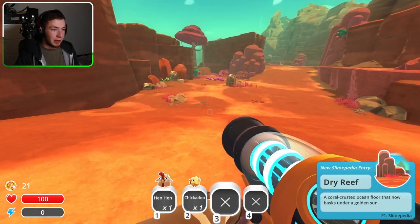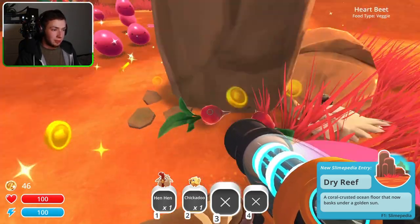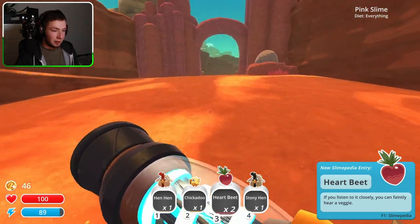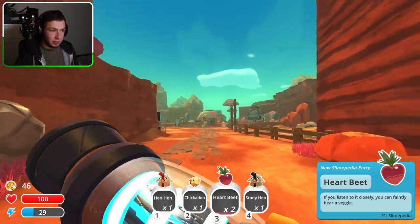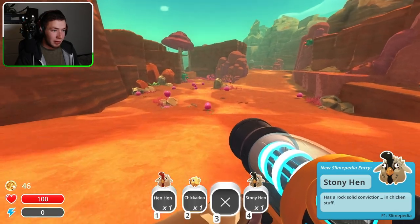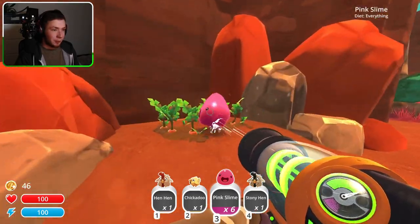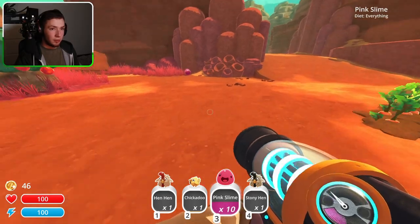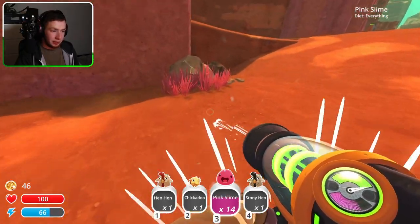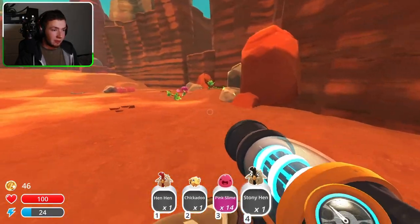This is a dry reef and we have a bunch of slimes over here. I got a stony hen and a heartbeat, so I can actually go ahead and set up a farm for these eventually. For now, just gonna throw those out there and hopefully slimes won't come and eat them. I'm collecting everything. Pink slime diet is everything, which is important because there are some slimes that cannot eat certain things — fruit, we'll get that eventually.